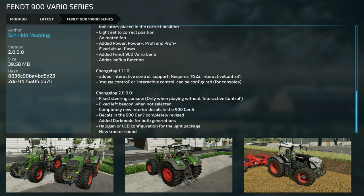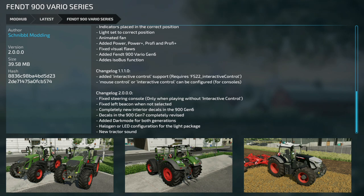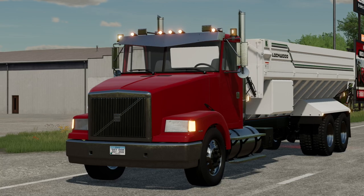Your only other update today is the Fendt 900 Vario Series from Schnibble Modding, version two. Fixes include: steering console only when playing without interactive control, fixed left beacon when not selected, completely new interior, new decals on the 900 Gen 6, completely revised decals on the 900 Gen 7, dark mode added for both generations, halogen or LED configuration for the light pack, and new tractor sounds.